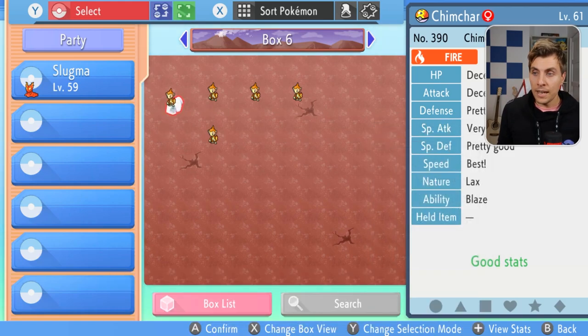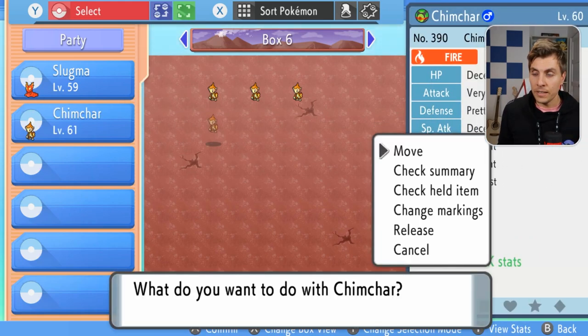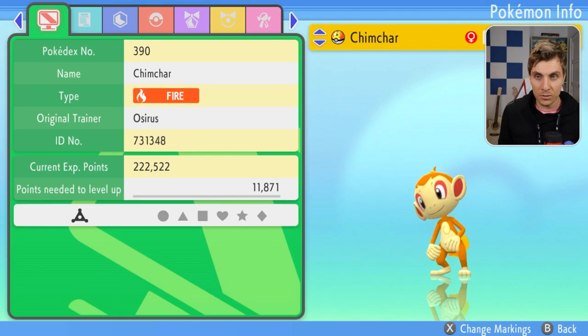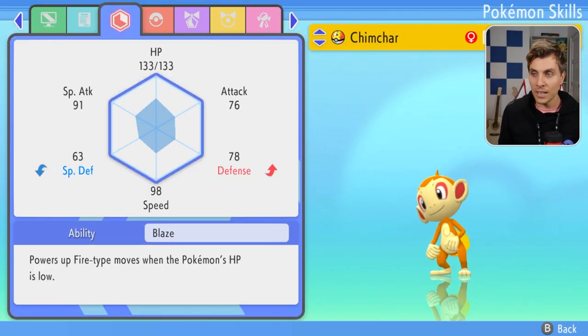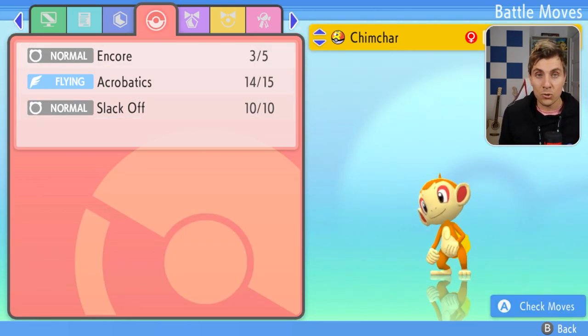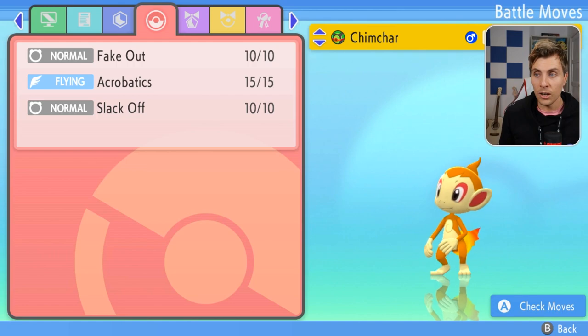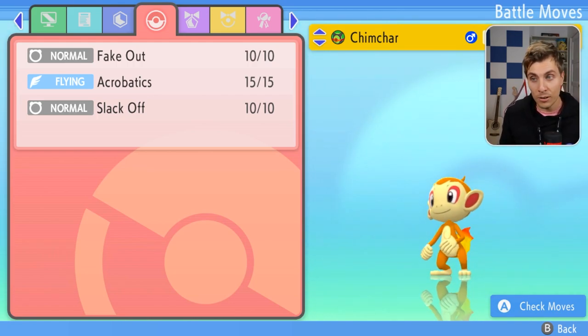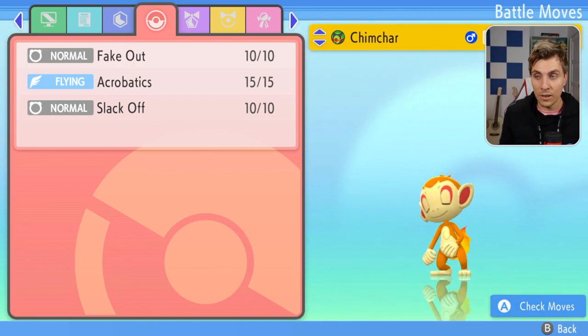So the reason we deleted the moves on these two Chimchars is that before we can transfer any moves onto any Pokemon, we need to have a free slot. The free slot at the bottom means we can transfer a move onto this Chimchar. The same goes for this other Chimchar — which is a male variant and has Fake Out, while this one has Encore.